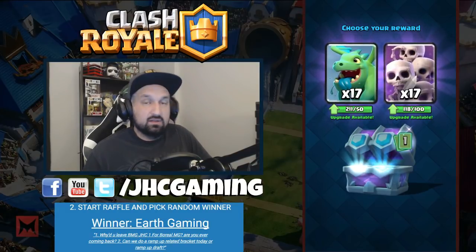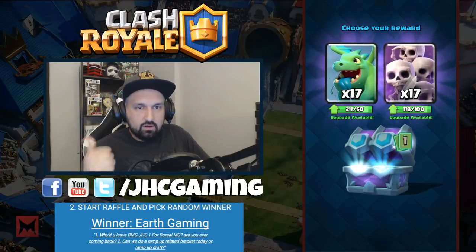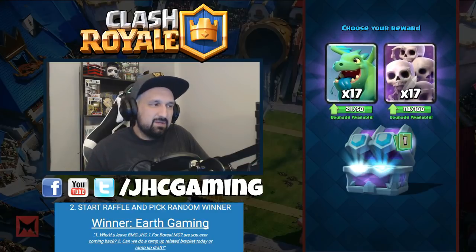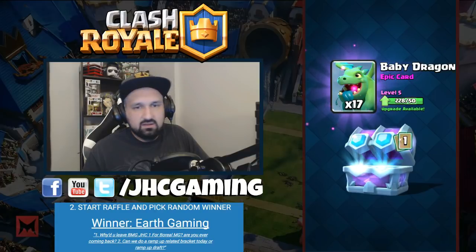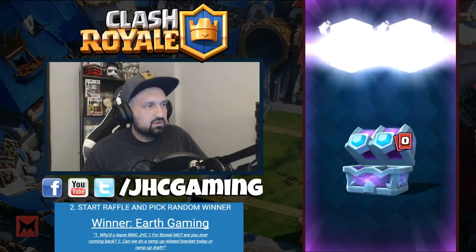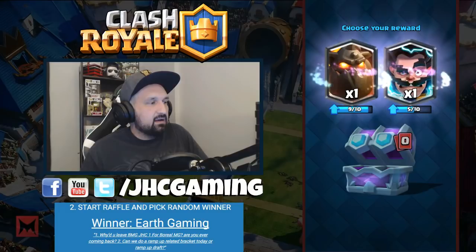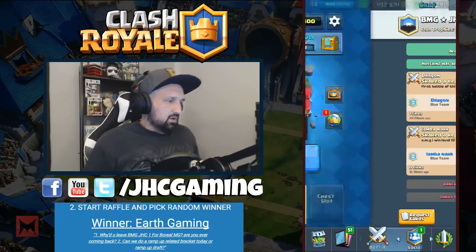Now it's time for some legendaries. Here's what I look for - Log, Princess, Miner, and maybe Ice Wizard would be nice because I like level 4 Ice Wiz. Let's go guys, give me something I want! Four legendaries I could use. Lava Hound - that is something that's gonna be very hard to play on the ladder.